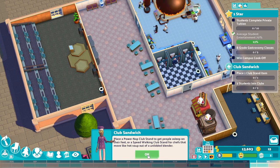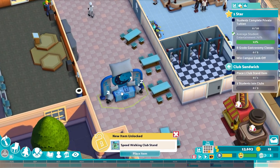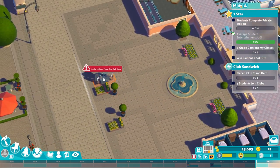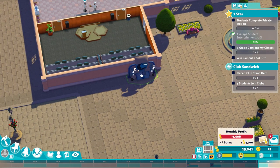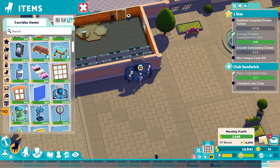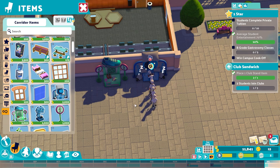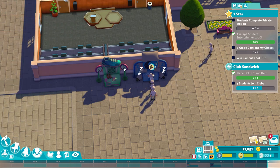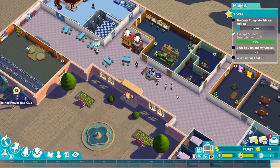Clubs are another great way to get students socialising - you have a savoury time. Students in clubs will also develop social skills. Place a power nap club stand to get people asleep on their feet, or a speed walking club stand for chefs to move like hot soup. Power nap club - can we place these outside? When they first join the year, they have these things. Join power nap club - a lot of them are going to join the power nap club. I'd rather you join the quick one but they're joining it. We now have one student completed private tuition.